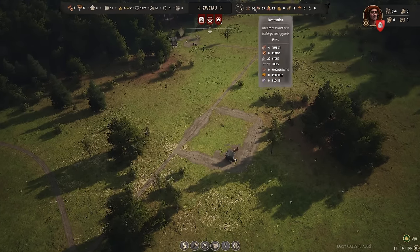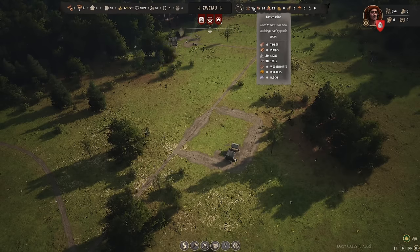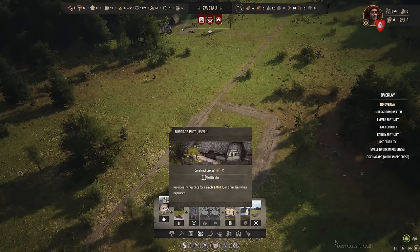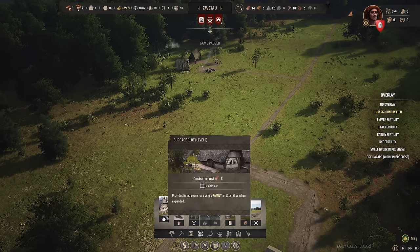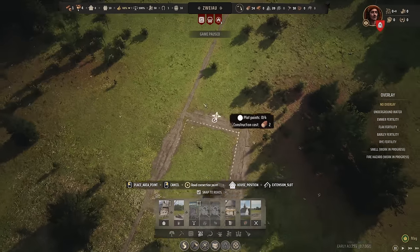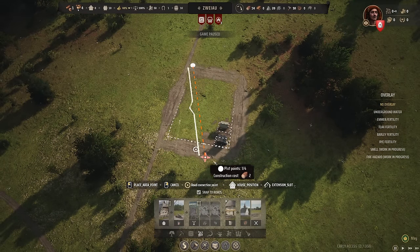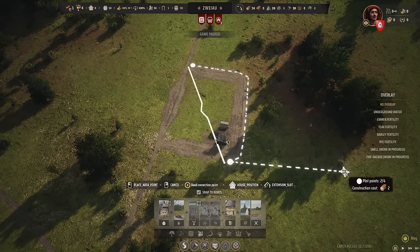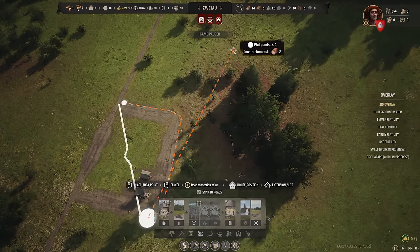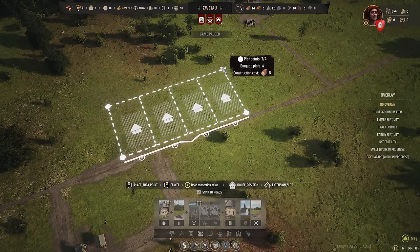Once you have that built, save up 14 timber — that's going to be used to build your first houses, called burgages. Save 14 timber to build seven of them to start. Burgage plots are fun to lay out using a flexible point-based system where you lay down points to determine shape. You can create really wild interesting designs or just keep it very simple — whatever works for you.